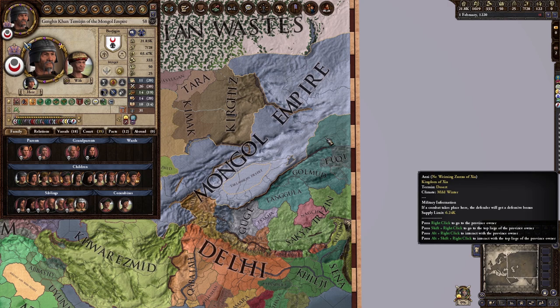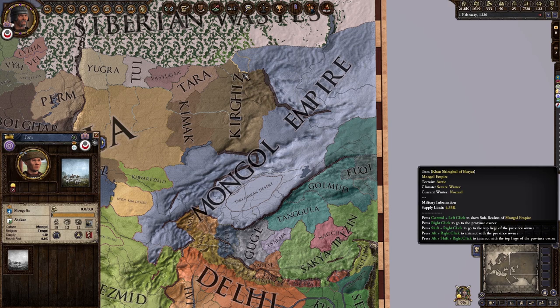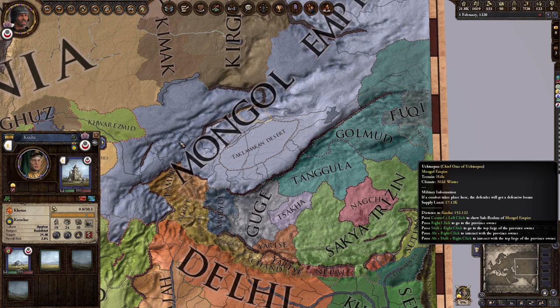There's a bunch of new mechanics and different stuff you have to worry about. The thing about nomads that's very particular to them is that they don't care about holdings — they care about land. The more land you have as a nomad, the more power you have. You don't care about building cities or temples. What you really want is just as much land as possible.